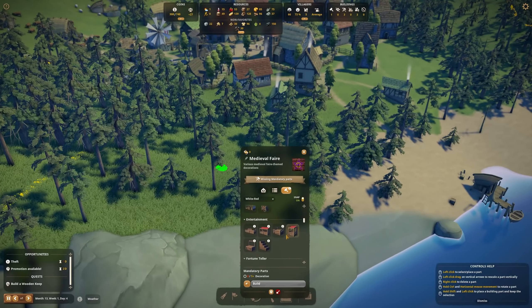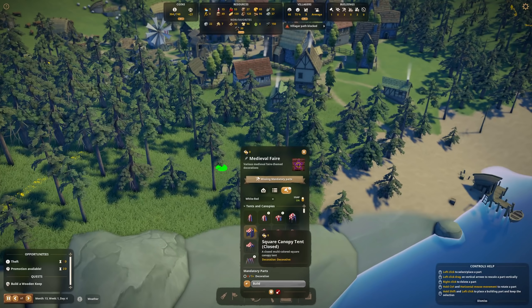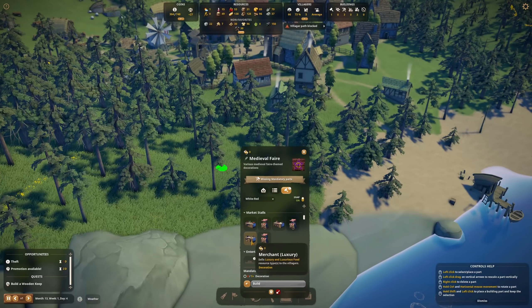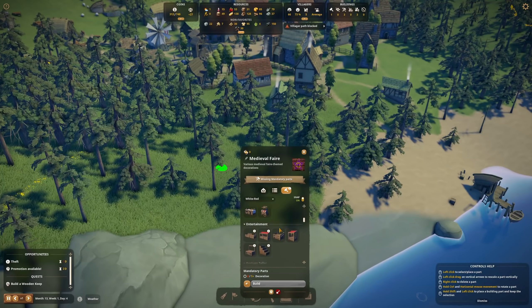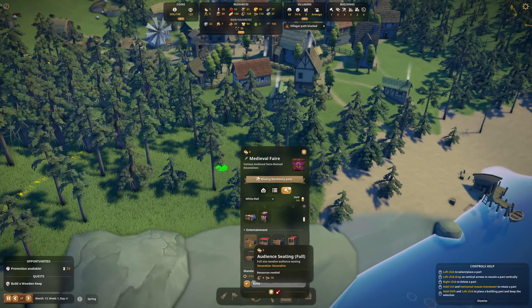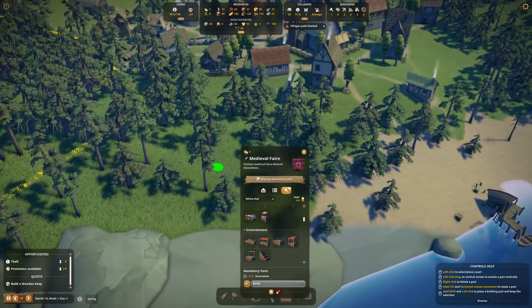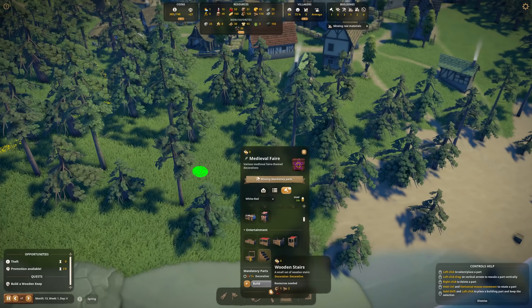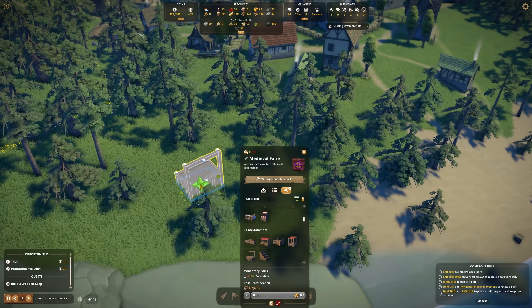We get lots of buildings available for the medieval fair — some of them provide entertainment, and there are also market stalls for luxury goods. I could have several medieval fairs working if I want, but I'll start with just this one and go easy since it costs a lot of resources. The first thing we need is a stage.